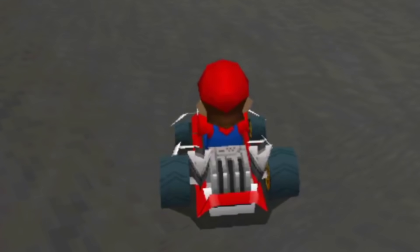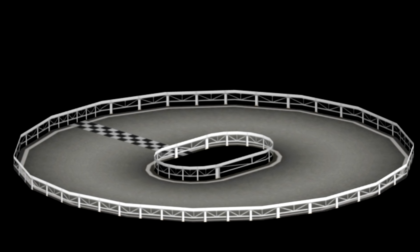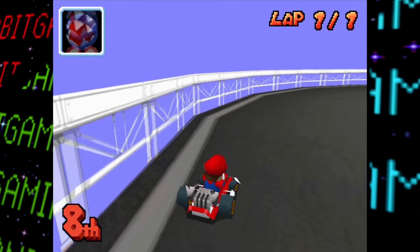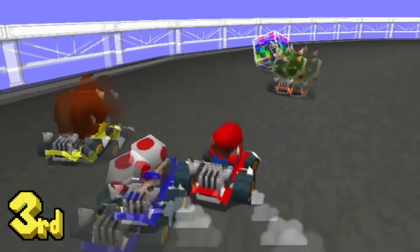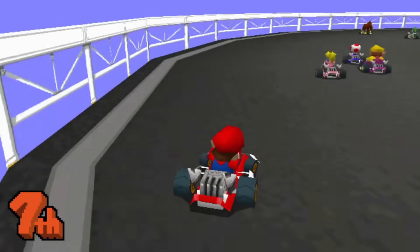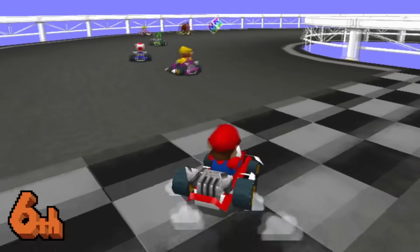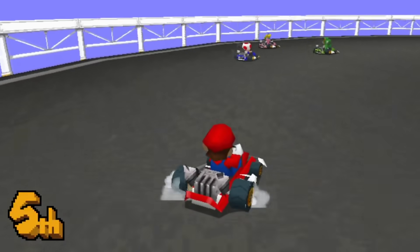Next up is the most epic and intricate Mario Kart track ever... okay, it's just a circle. Test Circle is exactly as described and is the smallest Mario Kart track ever, even putting Baby Park to shame. There's only one item box, but it doesn't even matter because there's only one lap here, making the race last five or six seconds. This was presumably used in early development for testing purposes.